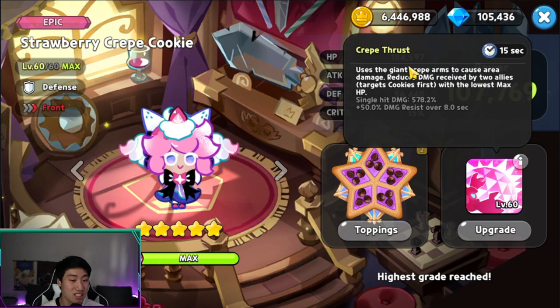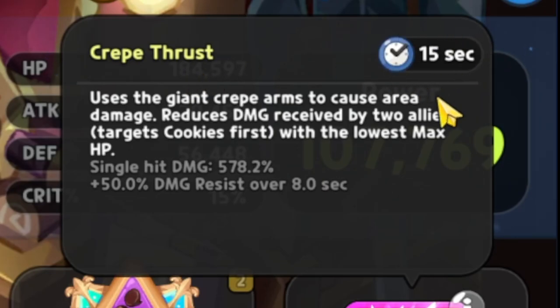Going over the skill of Strawberry Crepe Cookie — it's called Crate Thrust, with a 15-second cooldown. That's the same cooldown as Cocoa Cookie, which I reviewed yesterday in the promotion event video. The skill uses the Giant Crate arms to cause area damage, reduces damage received by two allies, and targets cookies with the lowest max HP first. It deals a single-hit damage of 578.2% at level 60, providing a 50% extra damage resist buff to two of the lowest HP cookies for 8 seconds.